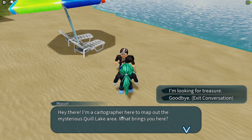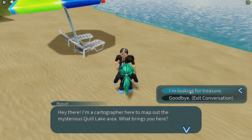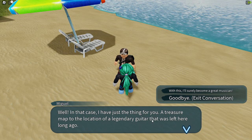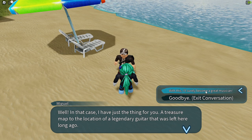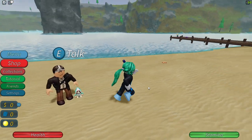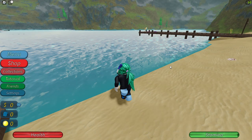Hey there. I'm a cartographer here to map out the mysterious Quill Lake. What brings you here? Looking for treasure. Well in that case I have just the thing for you — a treasure map to the location of a legendary guitar that was left here long ago. Well, call me when you go platinum. So he has a map, let's go check it out. Hop in the water here.